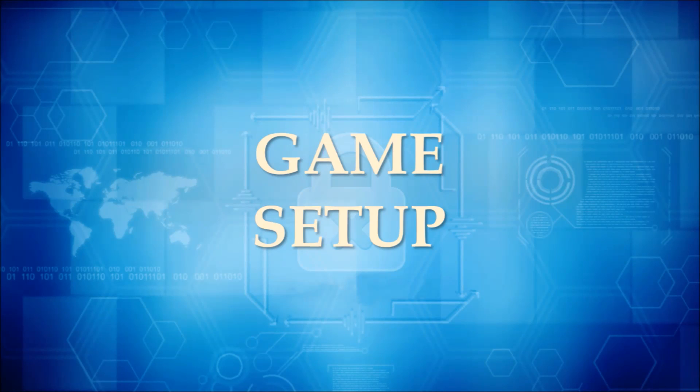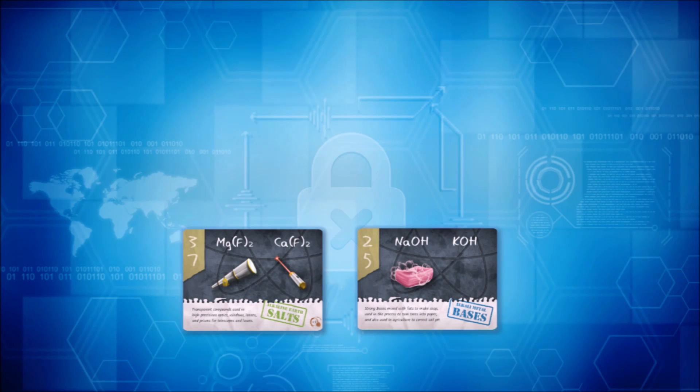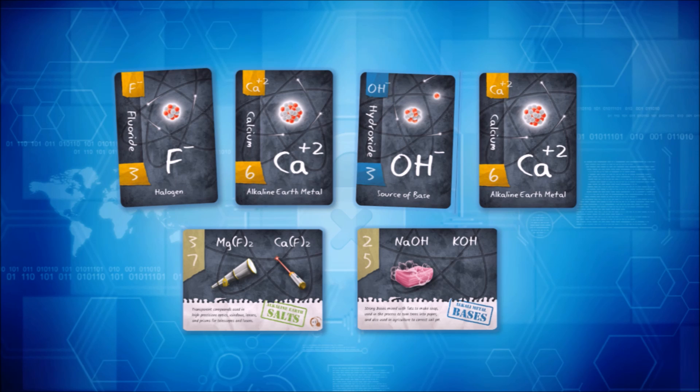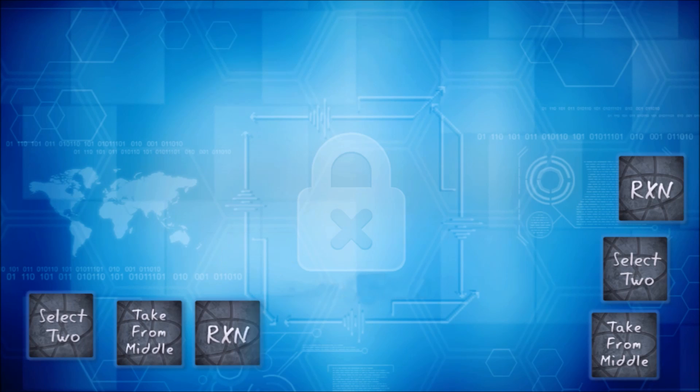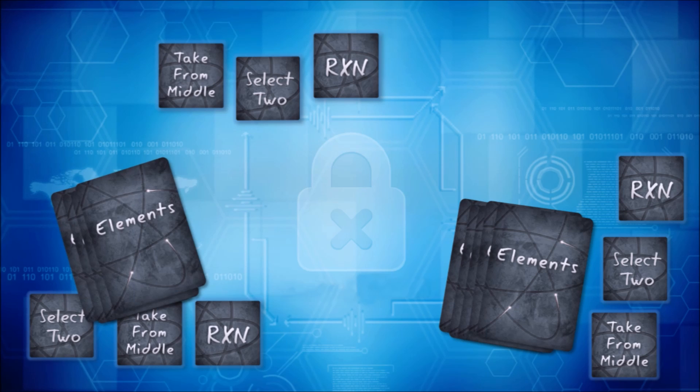To set up the game, first place two compound goal cards face up in the center of the table. If there are five or more players, then place three. Then flip four element cards face up in the center of the table. If any of the cards are the same, continue drawing cards until all four are unique. Each player is then given a set of three action tiles at random and dealt eight element cards.